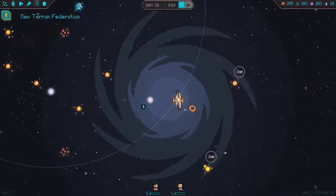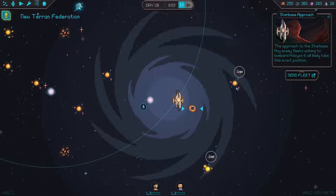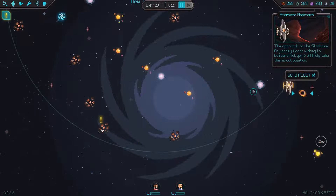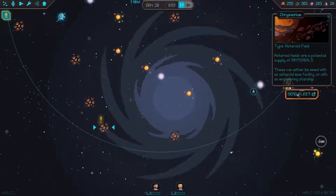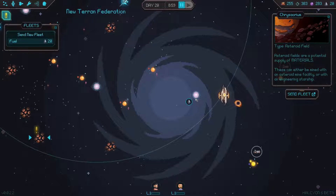If I come out here, I believe I just have to go over here. Asteroid fields are a potential supply of materials, which having more materials would be nice. These can either be mined with an asteroid mine facility or with an engineering starship. That's gonna take 20 fuel — that's all the fuel that I have.